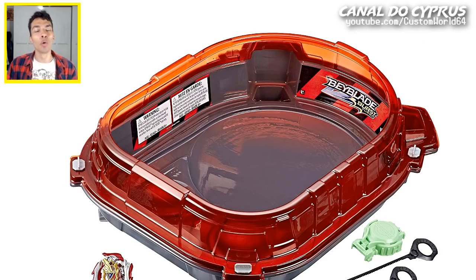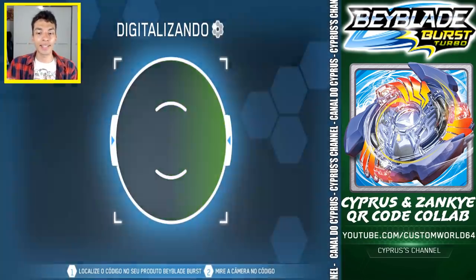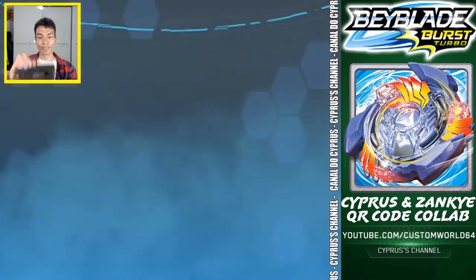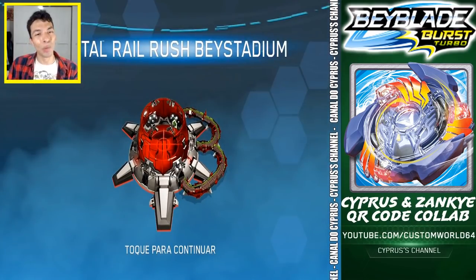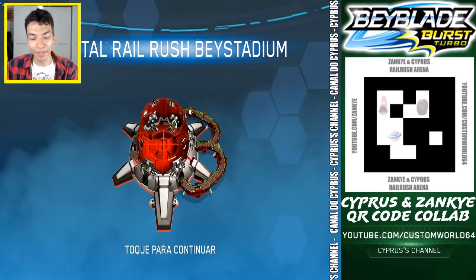And finally we got the Rail Rush Set. This is the arena — we can finally see where the rails go, where the new Slingshot ports are going to enter, where they will land on the arena. The code is right there, and here it is — you can scan it like this. And then the Digital Rail Rush Bay Stadium, right there on the screen.